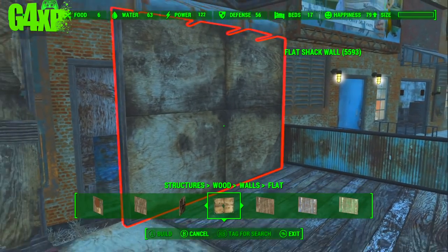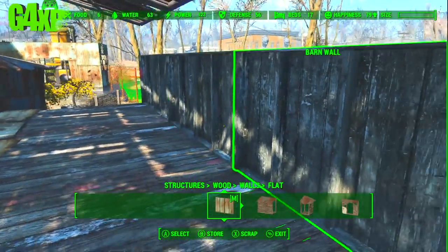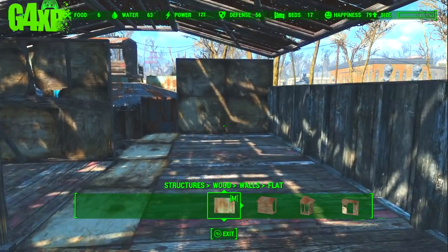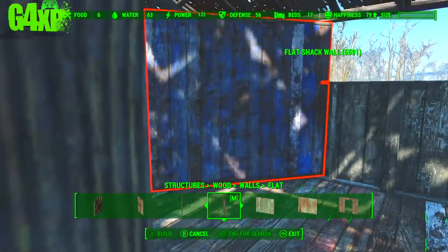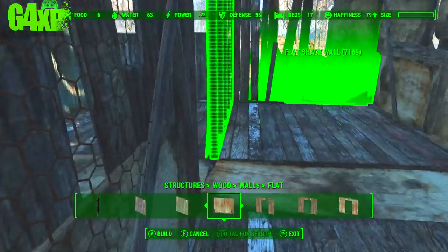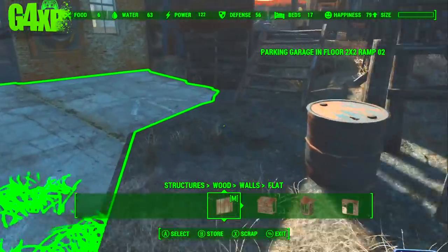That awning above is a problem and I should have taken it out — watching this back I can see it would have fixed that snapping issue. But I do like having something like that poking through this part of the build because it actually shows that the settlers have probably improvised a little bit when building this area. So we're building a series of individual rooms — let's stand back and admire our handiwork, it is coming along.